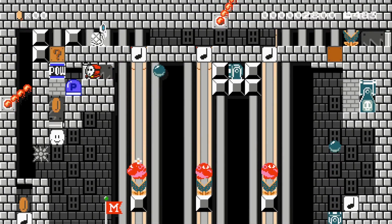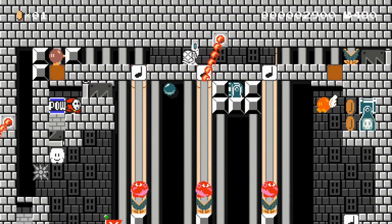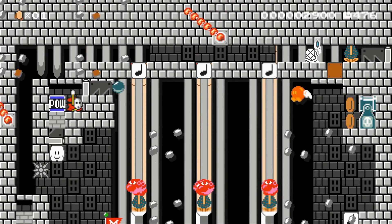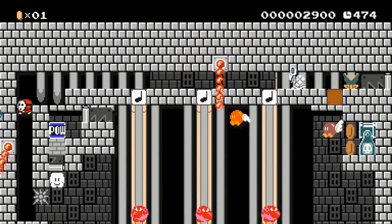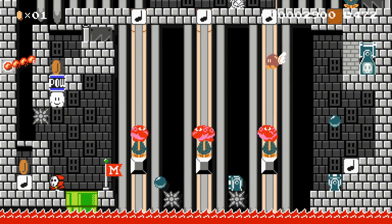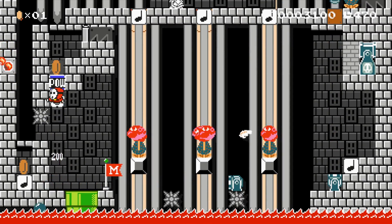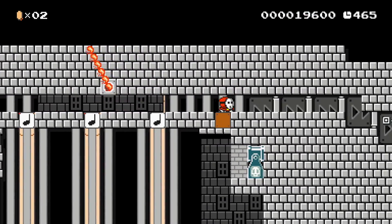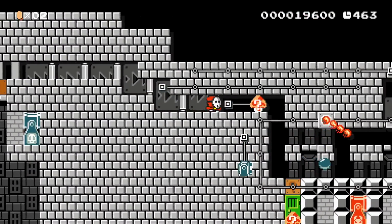Then we jump up here and wait patiently for that cannonball to go by. Hit this block so this ball bomb will help us through. Now we can drop down past the fire bar. The cannon that fell down onto the spike will help us jump up here to hit the power block — this makes the coin fall down and activate the vine. Very clever and well thought out, definitely put together really nicely.